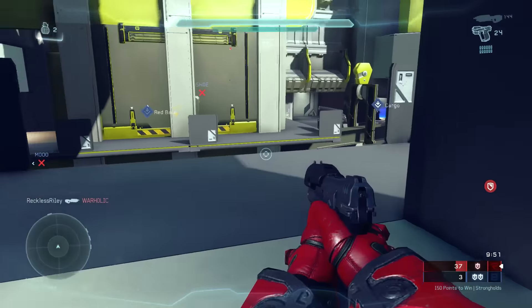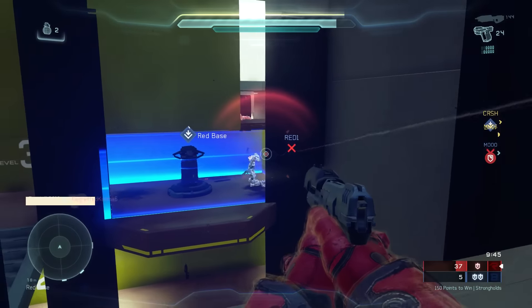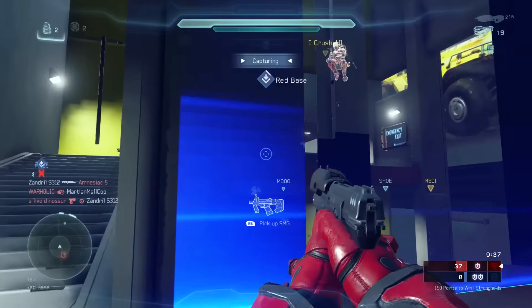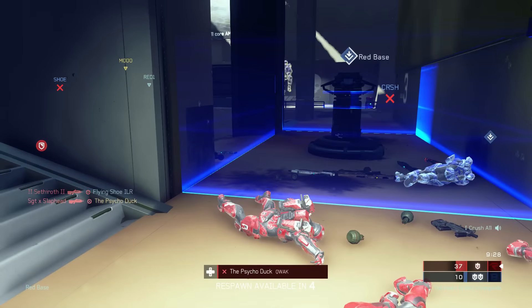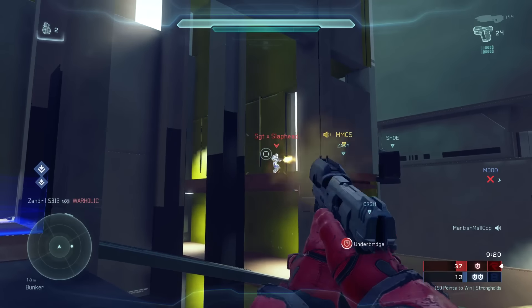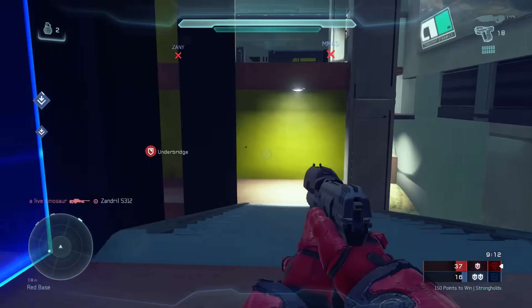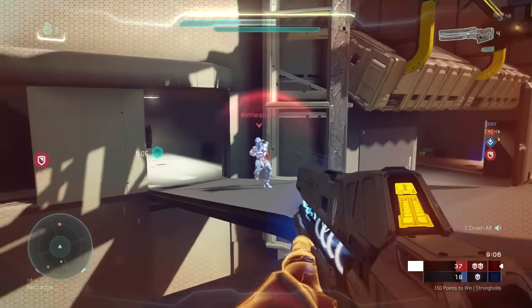There were a few main things I wanted to approach when revisiting this map. The first was the strongholds setup. If you've played strongholds on the matchmaking version of Guillotine, you've probably come to the conclusion that holding blue base and cargo is the only way to go. The other stronghold down in tower one was very cut off from the other two, and was in kind of an awkward location that wasn't super interesting to push. That same could be said of blue yard as well.